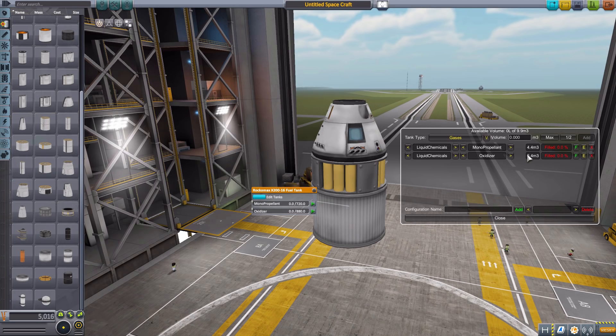So right now with monopropellant, it's only picking up the first one — 4.4 cubic meters — and not the 5.4 because it doesn't make sense to have two monopropellant tanks in a compound container. If we switch this to oxidizer, now it's 5.4 cubic meters of oxidizer taking up that room. We can also go over here and change the resource type to soil — now we're holding 5.4 cubic meters of ore — or we could go to gases, and now it's 5.4 cubic meters of xenon gas.